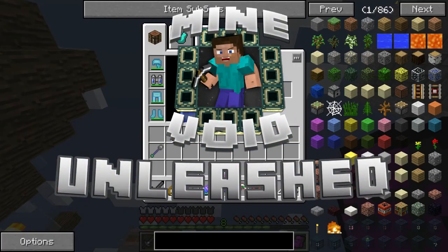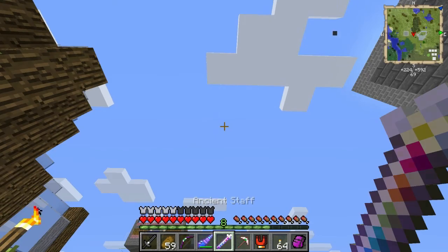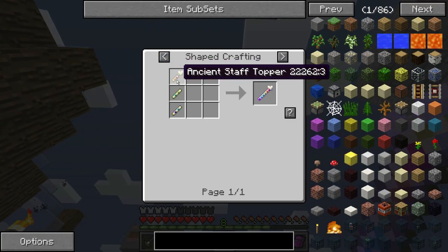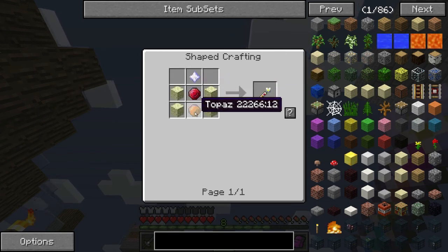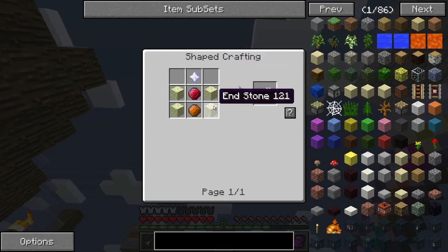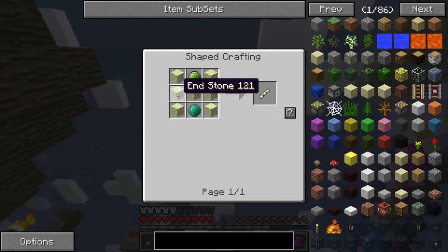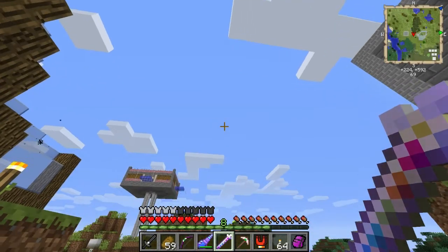We're on the Feed the Beast server which is up and running again. I've got this ancient staff - if you look at the recipe, I had to make this stuff. I needed a bunch of rubies and just one nether star, so it wasn't that hard to craft.